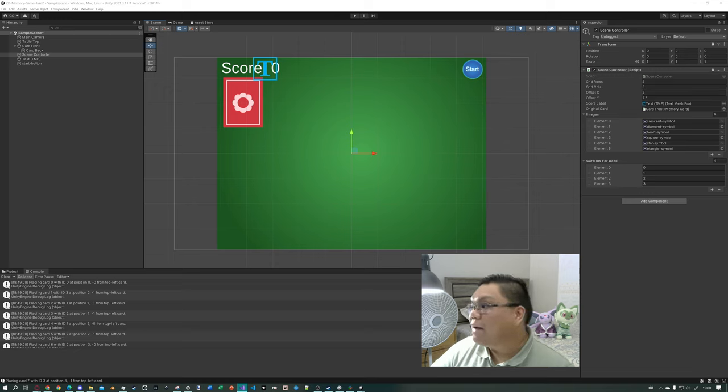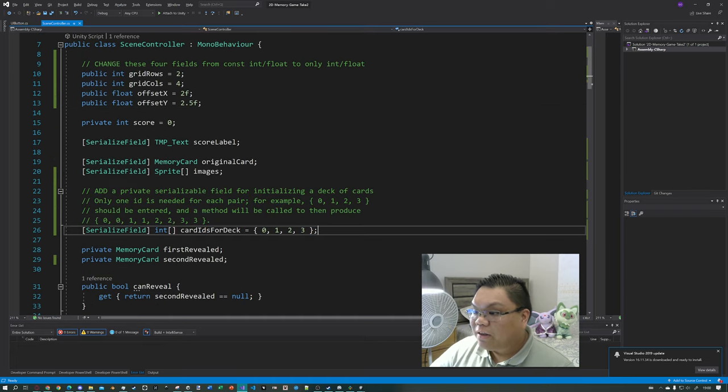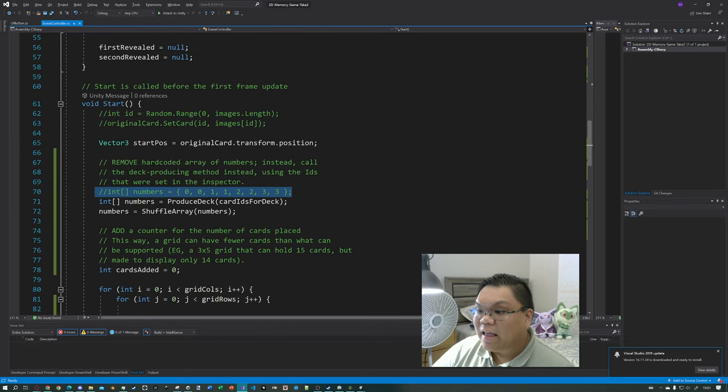I do have default values set of 2, 4, 2, and 2.5, because those were the original values called for in the original project. But just because those are the default values doesn't mean I have to use them — I can change values directly in the inspector. Change number two is this: we're going to add a private field that is for an array of numbers.